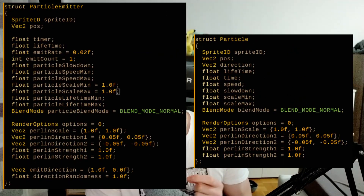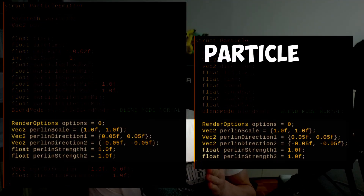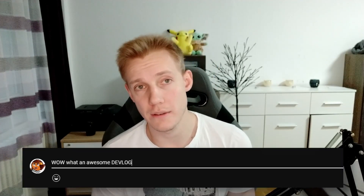Now I quickly wanted to talk about something else, which is a little bit more technical. When I fused the particles together with the Perlin noise, I noticed that I was duplicating data on the particles and on the particle emitter. I don't know what I should think about this — it's actually data duplication, but I like the simplicity of working with it. So I don't know, maybe you can tell me in the comments if you have any idea.